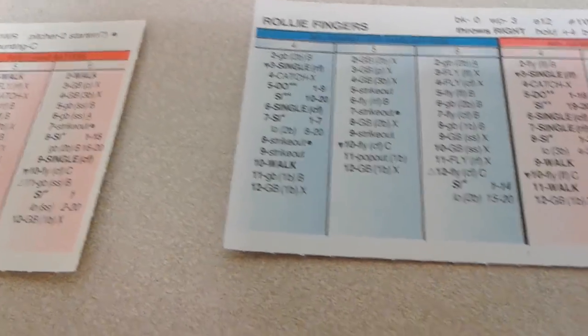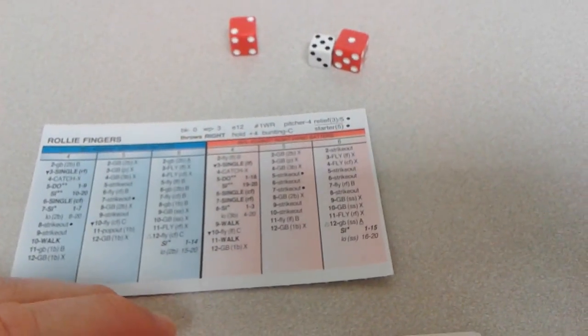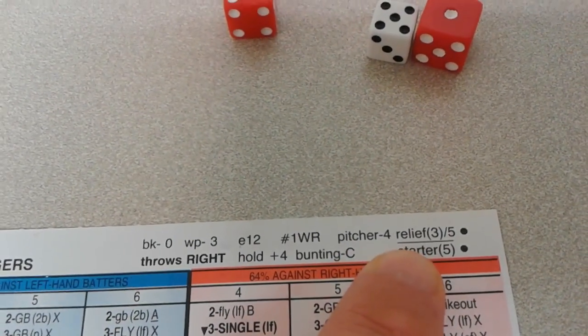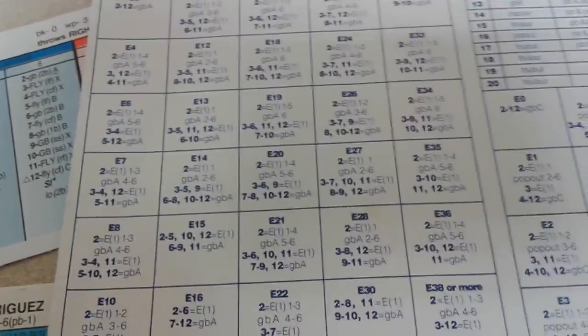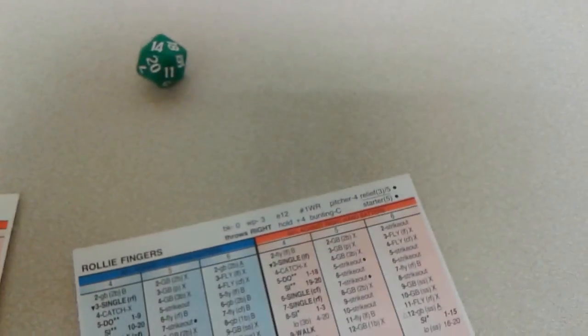Feller is out of there. Rollie Fingers has taken over in relief in the top of the 4th — it's 5-1, not-so-Hall of Famers. First batter he faces is Ivan Rodriguez — 5-3, a ground ball pitcher X. Fingers is a 4-rated pitcher and he's an E12. The roll sends it to an error check, and it's a 5 — E12 to 5, that's an error on Fingers. The first batter he faces, he boots it — E1.